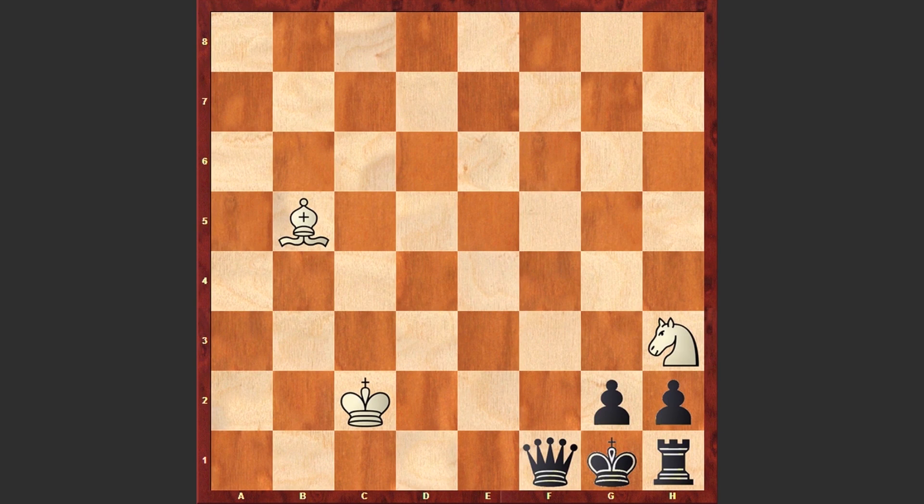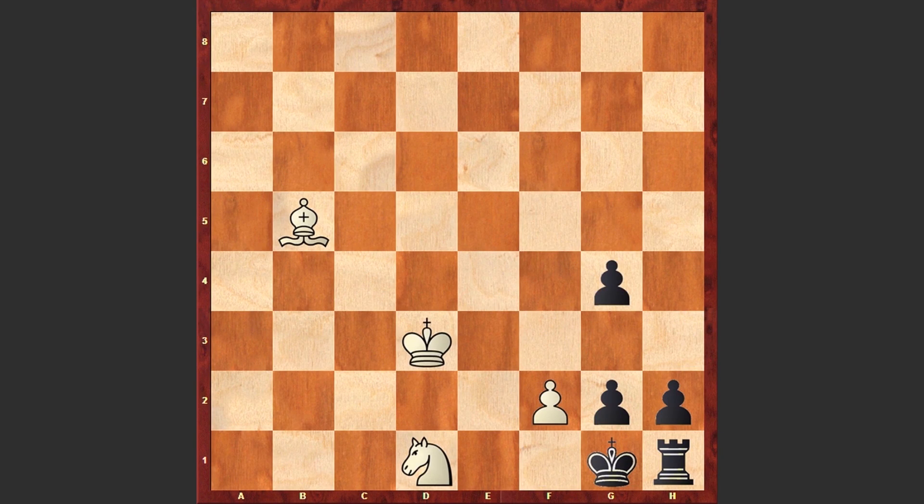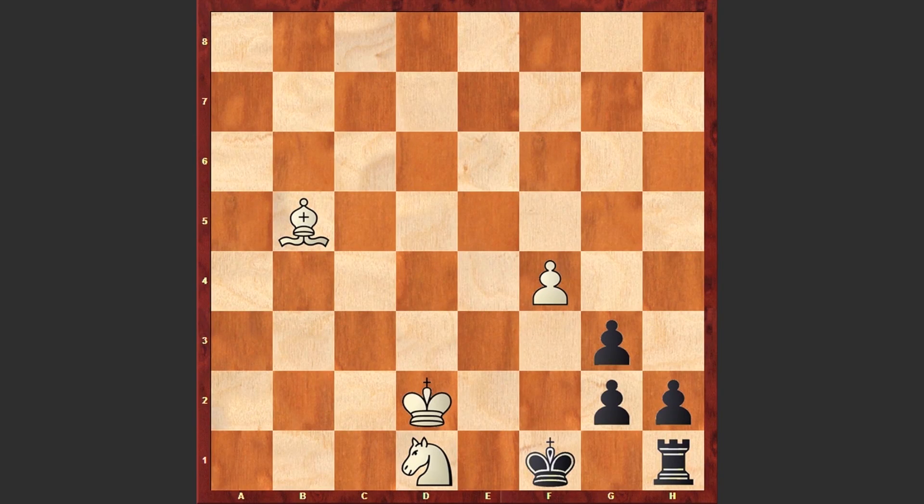Let's go back. After Kd3, what if Black plays G3? Then F4, Kf1, Kd2 check, Kg1, and now White is starting to maneuver for better positioning.